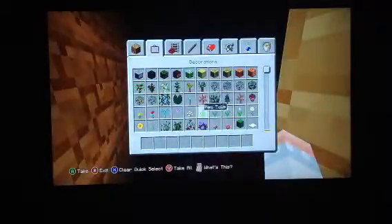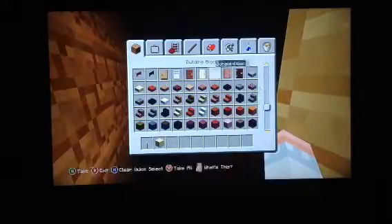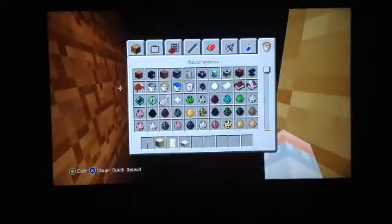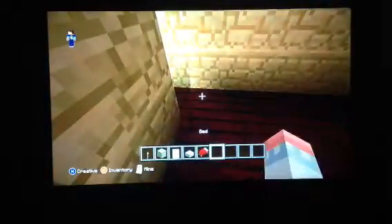Get some torches out, smooth sandstone, birch — I think we had that — quartz and a bed. So let's go back seven like the other one: one, two, three, four, five, six, seven.